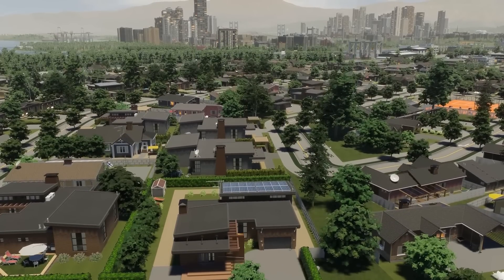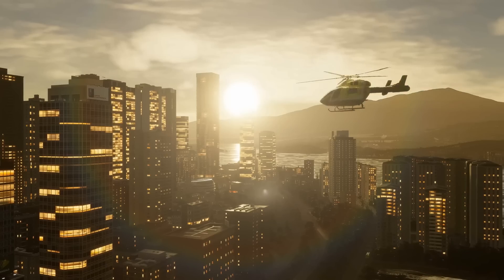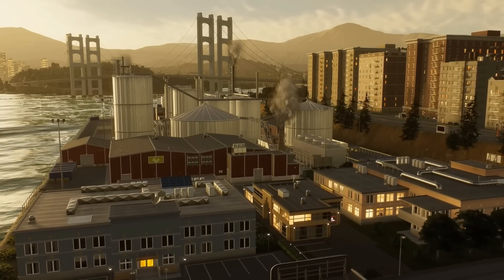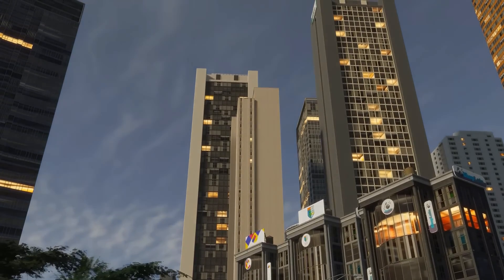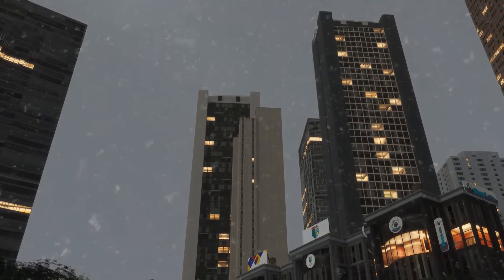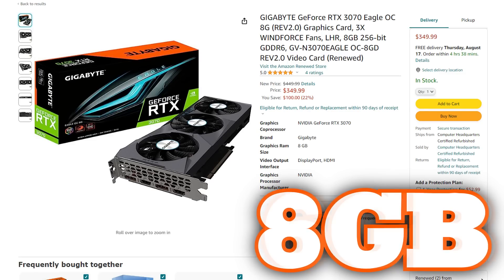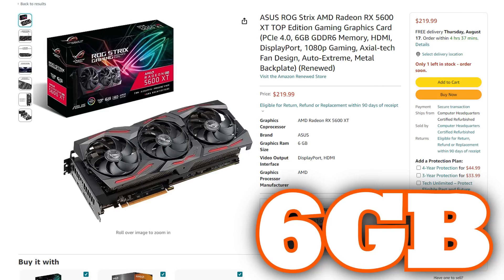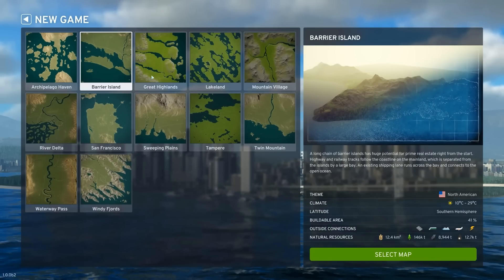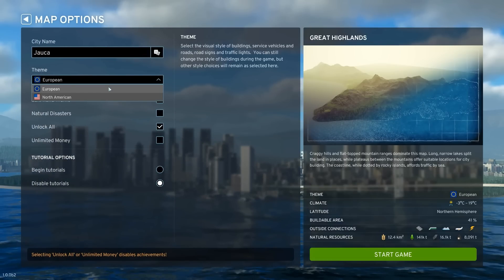City Skylines 2 will and does look way better than the first game. It also uses real-world lighting physics that will rely on a beefy new graphics card in order to maintain solid frame rates. Add in the seasons and weather effects, and you have a game that will need a little something extra. These newer cards have a lot of VRAM, but some new cards still lack the 11 gigs that the 2080 Ti has. VRAM is important because it helps with tasks like image rendering, storing texture maps, and all sorts of graphic-related tasks.